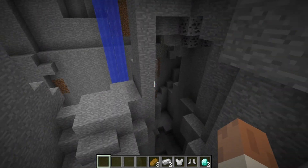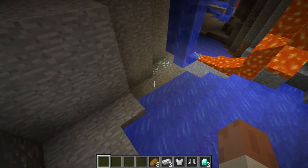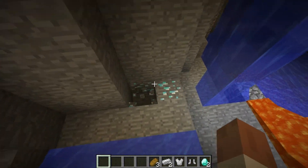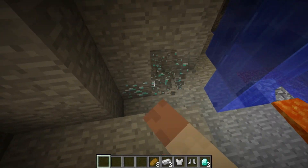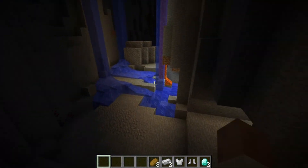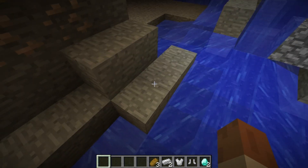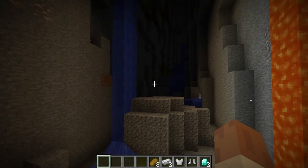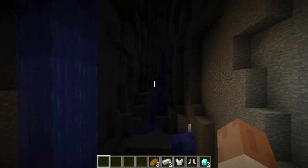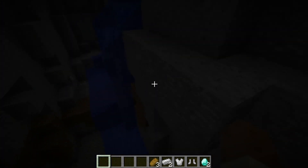Let's go over to this ravine — check it out. There are diamonds right here: one, two, three, four — four diamonds there. And if you go around the corner, there's two right there. So that's six, plus the two you already got in the NPC village — that's eight diamonds so quick, and a ton of other ores all throughout these ravines.